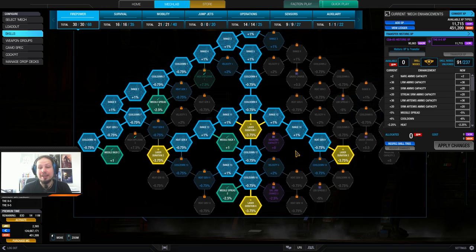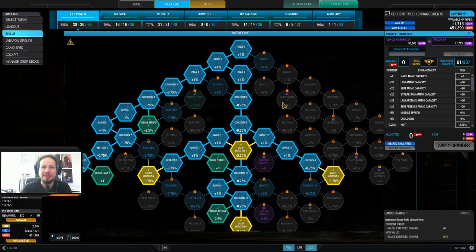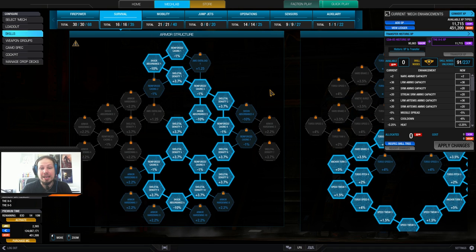I got a little bit of range with that, but not all the cooldown skills. That is kind of unfortunate, and I will tell you in the video later about that. I got skeletal density as much as possible because the X5 comes with a bit of structure quirks, and amplifying them by skilling that is good.